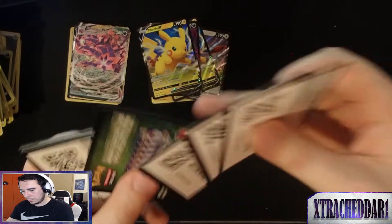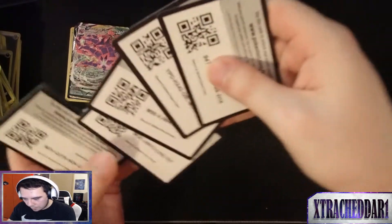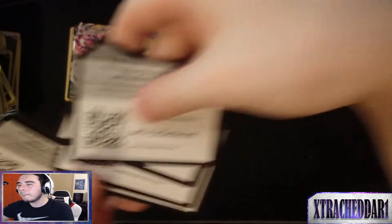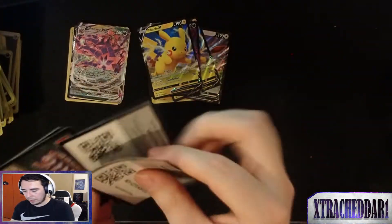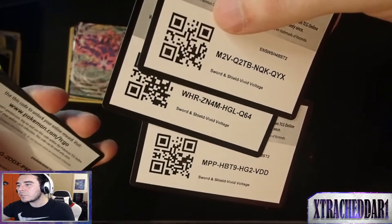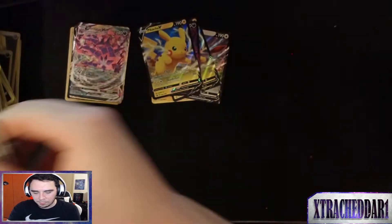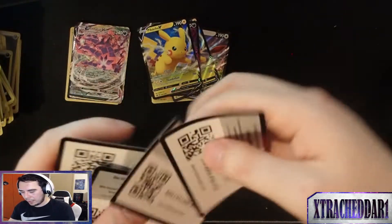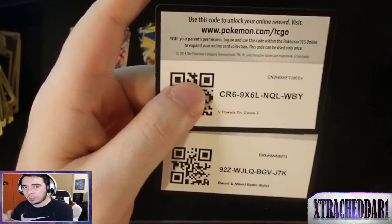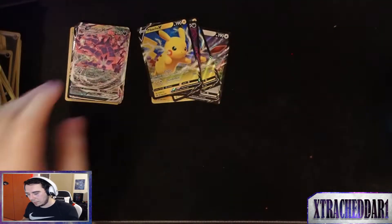One, two, three, four. If this takes forever it's going to cut into time for this video, but this video shouldn't be as long since I don't have four tins to open. I got two boxes for you guys. These are the codes for the tins from last video — be sure to watch that one where I got the Eternatus V-MAX and stuff.